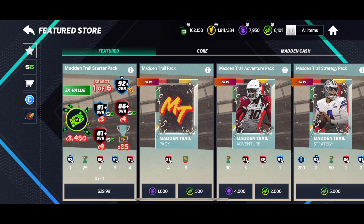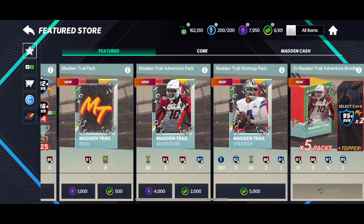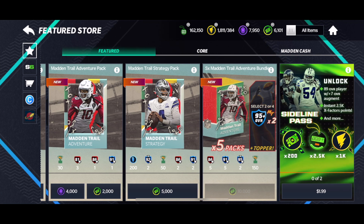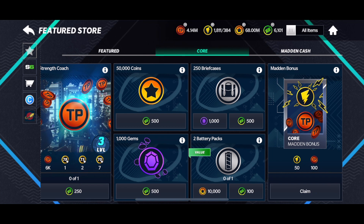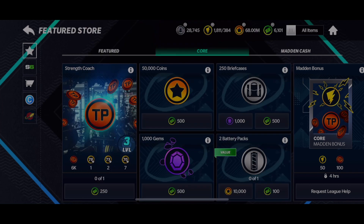The Starbundle gives some Madden Cash. You get some 92 selects, elite players, diamond players, and trophies for the promo. There's the regular Madden Trail pack giving 81-pluses and badges, more trophies and 91-pluses in the adventure pack, and the strategy pack for 200 stamina includes select 92s, badges, and 91-pluses. There's also the Madden Trail adventure bundle. These options are available for those willing to spend gems or Madden Cash.